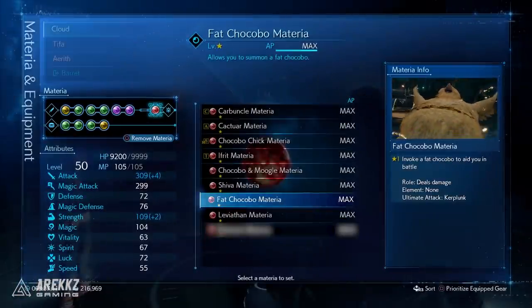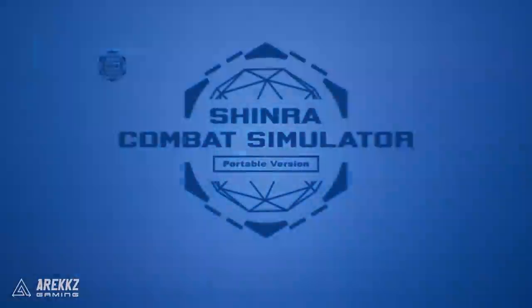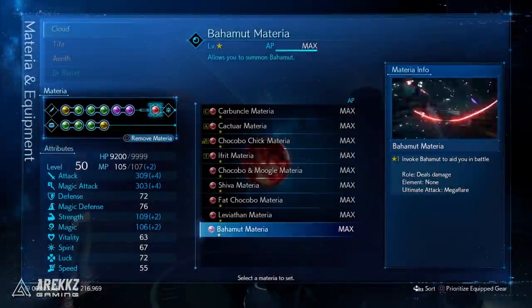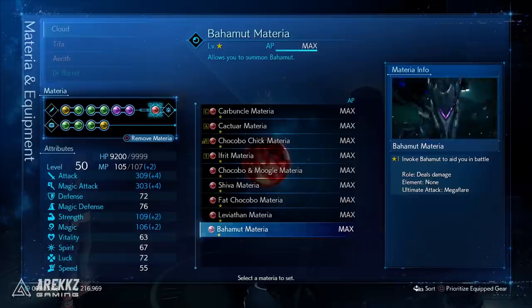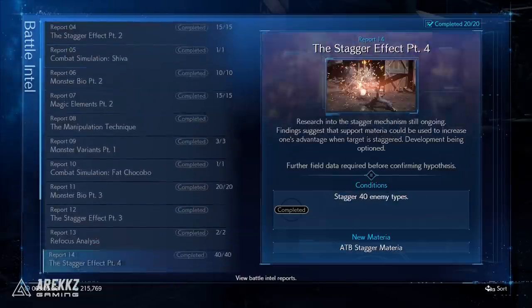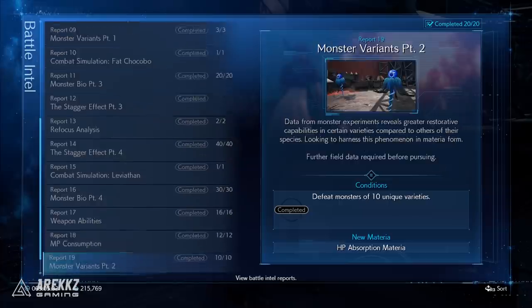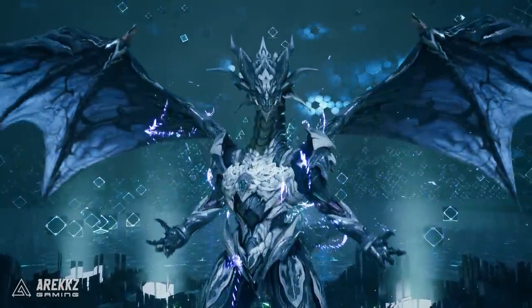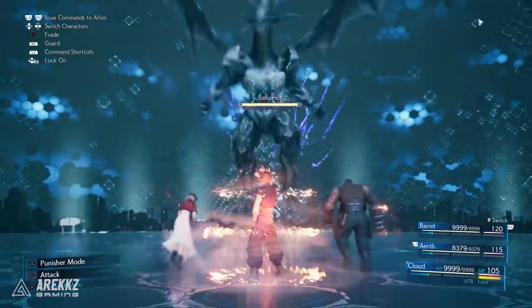Then finally for the sixth and final summon — one more spoiler warning here because this is one that nobody has spoken about and hasn't necessarily been seen yet. This is your last chance to step away. The final summon is none other than Bahamut. Bahamut is a little bit annoying to obtain because you need to complete every single one of the Battle Intel missions. Most of them aren't too bad, though a couple are a bit finicky. Once you've completed all the Battle Intel you'll unlock the final VR mission for Bahamut — same principle: defeat him and he is yours.